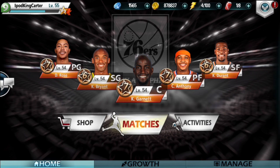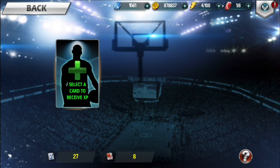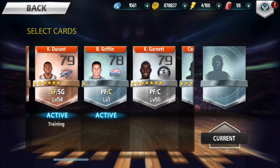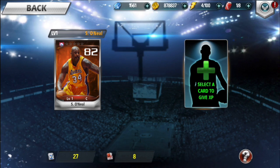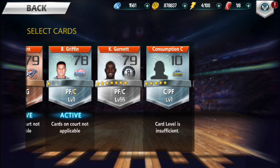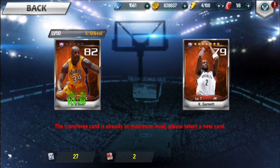What we're going to do is use Kevin Garnett as my transfer. In order to get Shaquille O'Neal up to the levels that some of my other players are at, I have to transfer over all of his stats and all of his bonuses. He won't be receiving his rank, but he will be receiving a certain amount of his level. Kevin Garnett was at a higher level than Shaquille O'Neal.